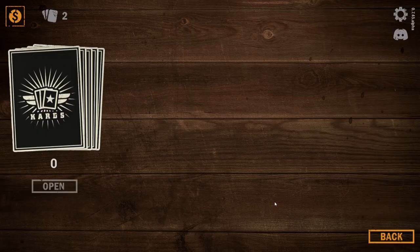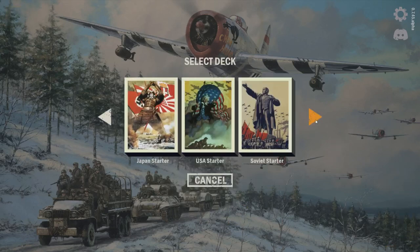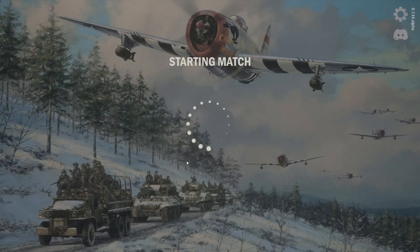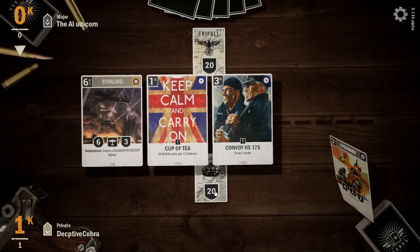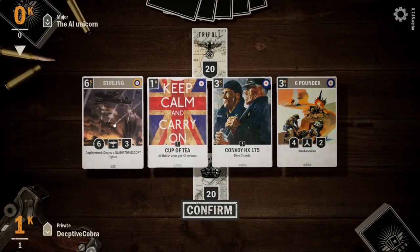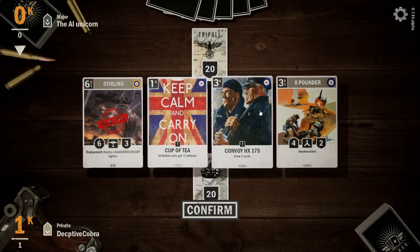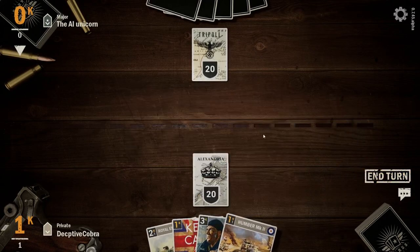You can hit the shop and buy packs. Let's go back and take a look at training — we're going to train with the Brits so you can see what the game looks like. This is actually a fun game. I'll play against the AI. Okay, 20 health. Do I want to keep this hand? No — there we go, that's a much better hand.